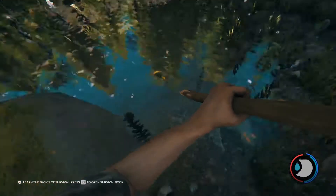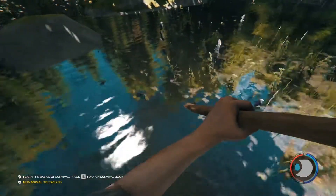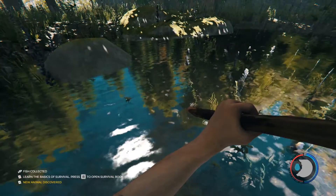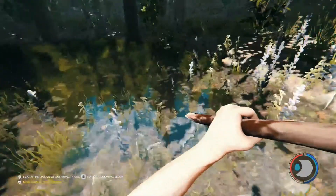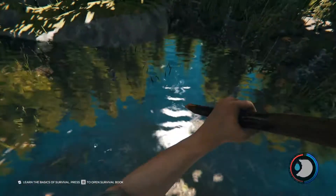Once you've found a pond like this one — you can see there's a little fish swarm in there — you're going to attack with your spear, and it's just that easy. Now I got a fish, just like that. All right, well that's going to do it for this video.